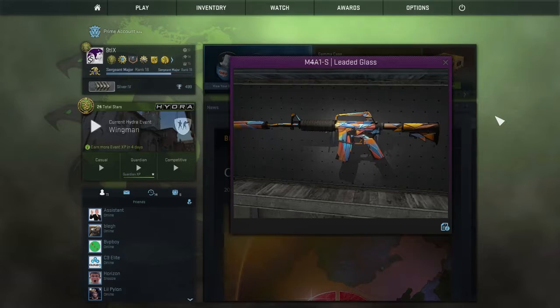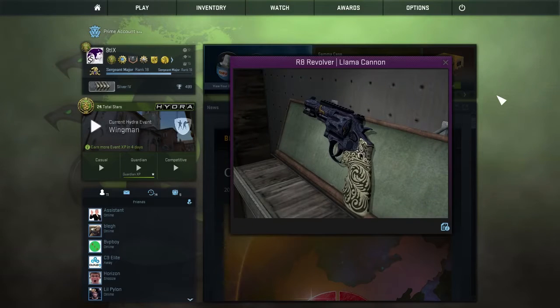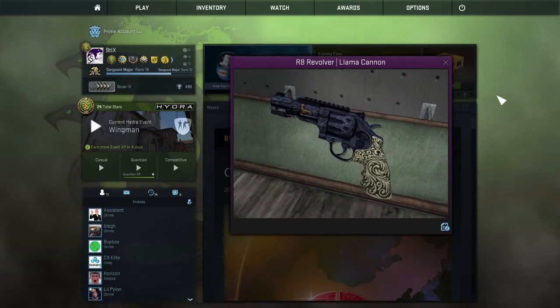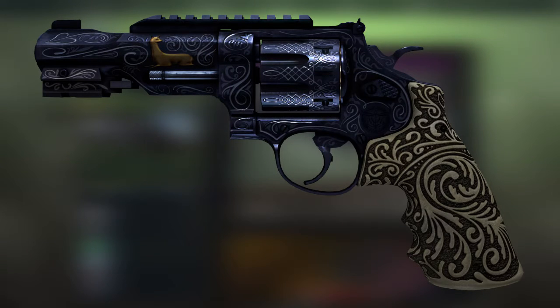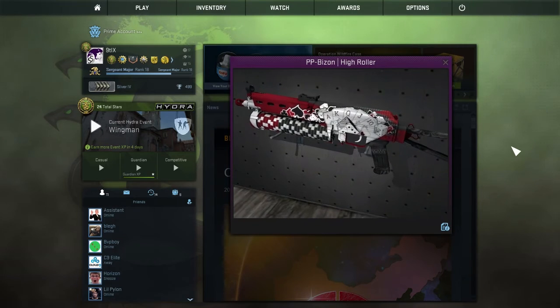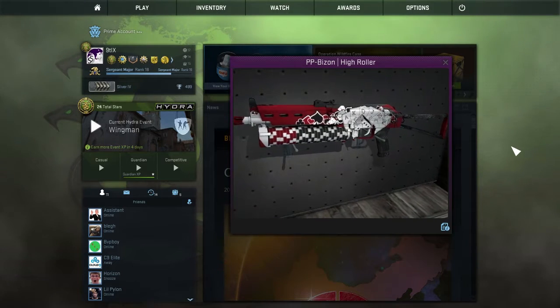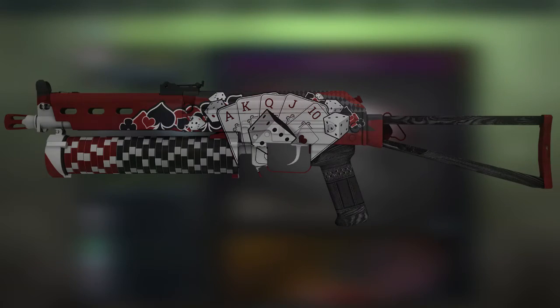The pinks in this case are not that great. I think that the M4A1-S is a little boring — it's like some abstract art, and I'm not a huge fan. I'm pretty sure the R8 Revolver is a joke. What logical person would want a skin literally called a Llama Cannon? Not I. Nor would I care enough about my inventory to spend money on a pink revolver skin. However, the third and final pink skin saves the other two by being, in my opinion, the best PP-Bizon skin in the game right now. The Judgment of Anubis is a great PP-Bizon skin, but look at it — you've got the royal flush on the skin, plus the poker chips. I just cannot praise this skin enough.